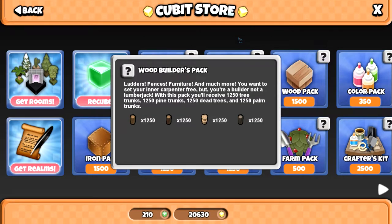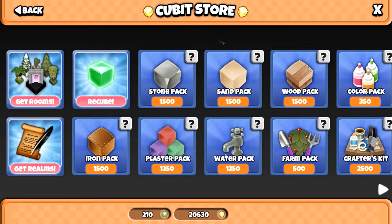The wood pack is one of my favourites actually. For 1,500 cubits you're going to get like 5,000 trunks total - 1,200 of each trunk type. You're going to get normal trunks, pine trunks which are good for pine amber, dead trees which are awesome because they take a while to mine in arctic mines since you walk slower and there's a lot less of them - but you can make ghost gum and ghost dust out of those, so that's definitely higher value. And then you also get 1,250 palm trunks. That's definitely a good value pack in my opinion.